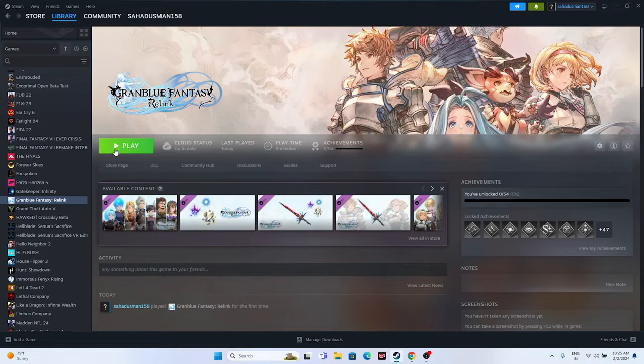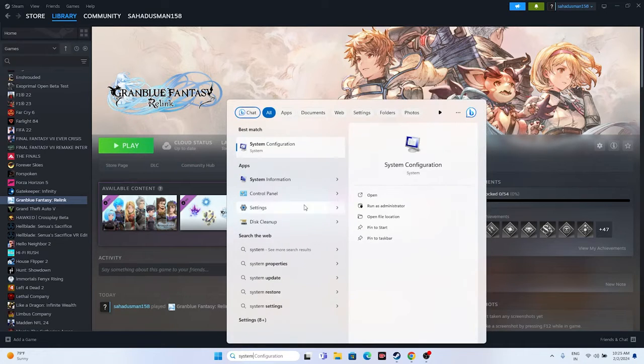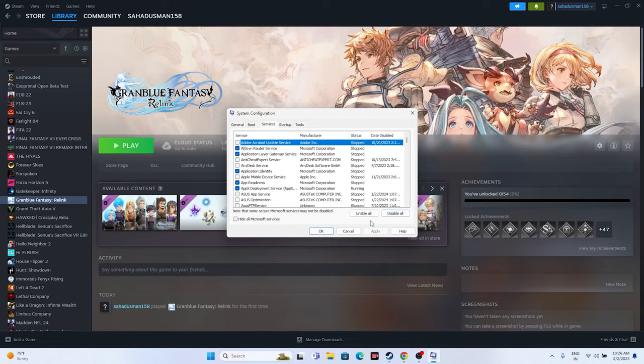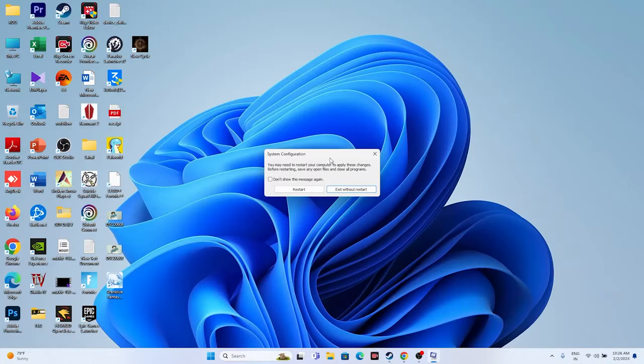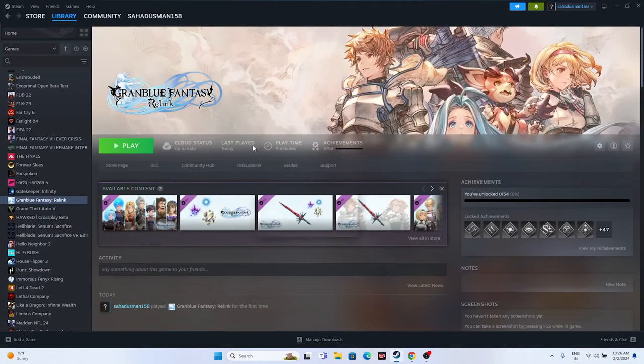Next, perform a clean boot. Search for System Configuration, go to Services, click 'Hide all Microsoft services,' then click 'Disable all.' Click Apply and OK. It will ask for a restart — go ahead and restart. Once the restart is done, launch the game.